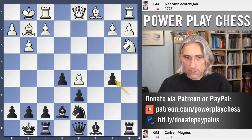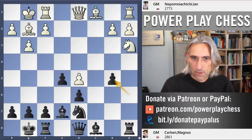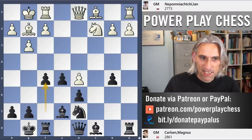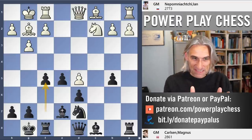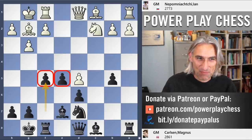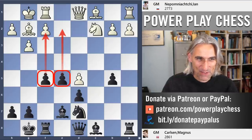After the exchanges, if Knight takes b5 then Bishop a6 actually wins material — a nice pin. So Knight c2, and that knight is going to spin via b4 into c6, a nice maneuver for Nepo. Typically for Carlson, he just ignores what his opponent is doing and is very targeted, continuing with his kingside play — I call this the steamroller.